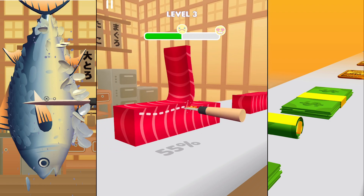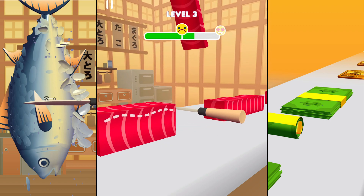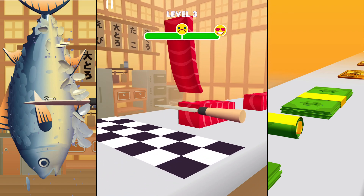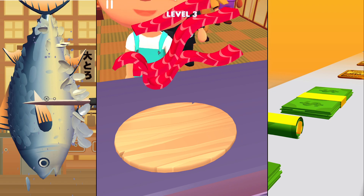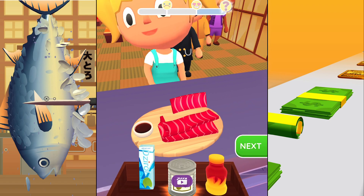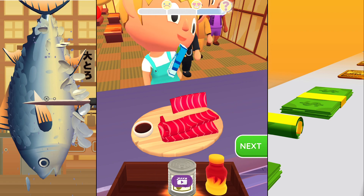All you have to do is follow the lines and then cut it, and it looks pretty simple, it's not that hard. You just have to drag up and down on your screen and there you go. Do we have to slice it? Are you gonna serve it like this? How would people eat sashimi like this? I don't get it.